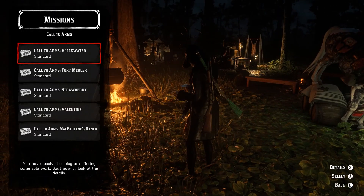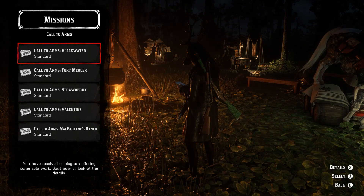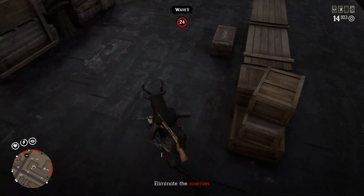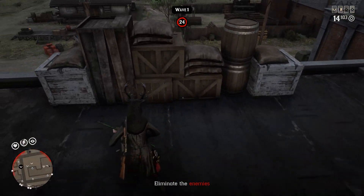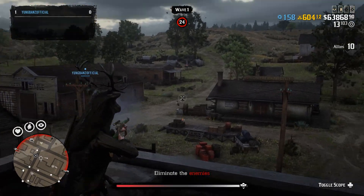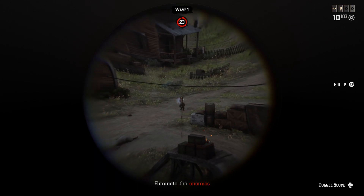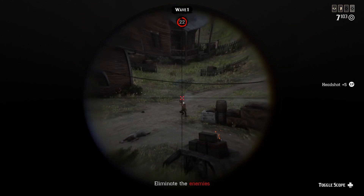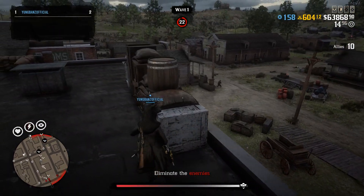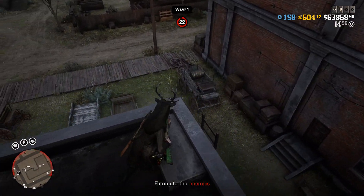There are a bunch of different locations. Later in the month, starting around the 14th or the 21st, there'll be Christmas-themed missions where it'll be snowing and there'll be Christmas ornaments around. Right now it's just the regular mode. I do recommend Blackwater because you can get on top of the buildings and last a little bit longer. I'd recommend trying to get to about wave six or seven.